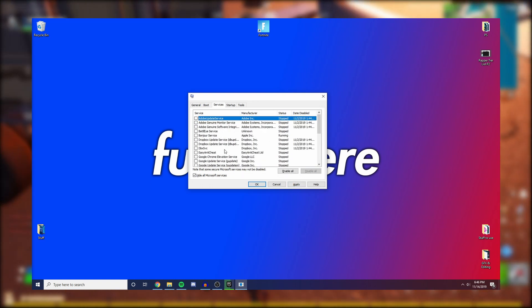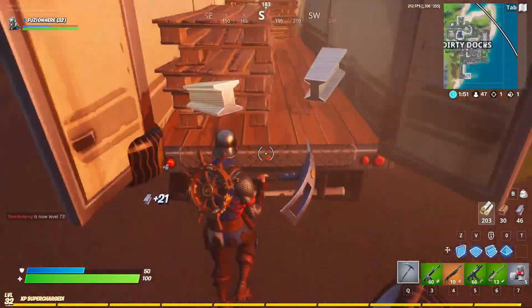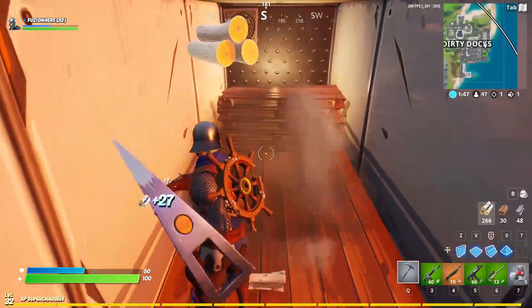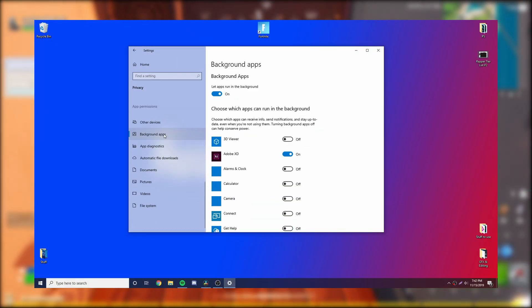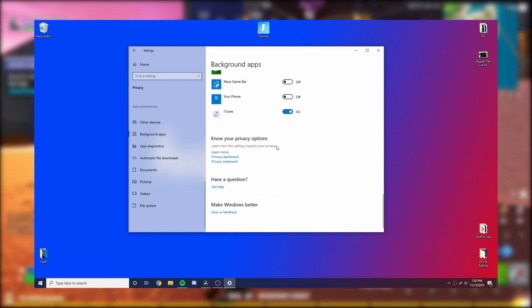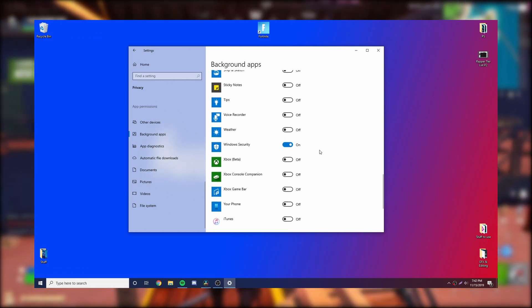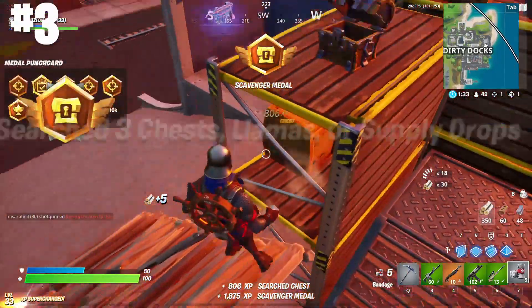In msconfig, head to Services, click 'Hide all Microsoft services' — this is another background app thing. Be careful here because you can turn off things you actually need. But things you really don't need are like Google Updater or Spotify Updater. The third option is to go into Windows Settings, go to Background Apps, and turn off every single one. The only one I leave on is Settings.